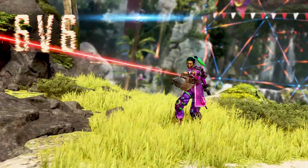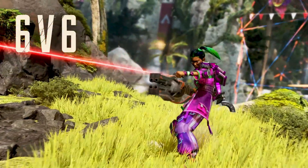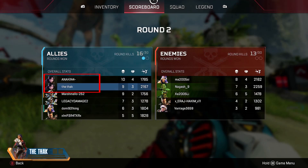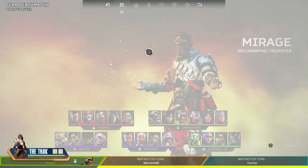Team Deathmatch in Apex Legends is a 6v6 game mode and you have unlimited respawns. Each team will have 6 Legends and you can have multiple of the same Legend, however you do load in as a trio.